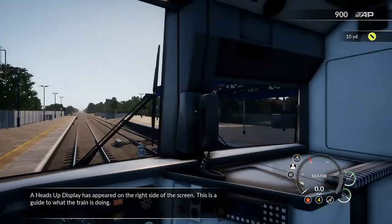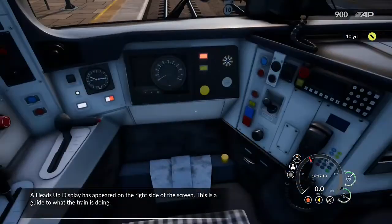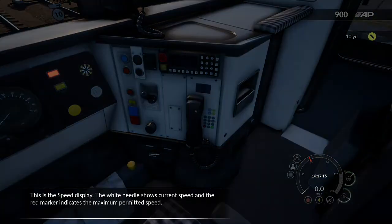A heads up display has appeared on the right side of the screen. This is a guide to what the train is doing. This is a speed display — the white needle shows current speed and the red marker indicates the maximum permitted speed.